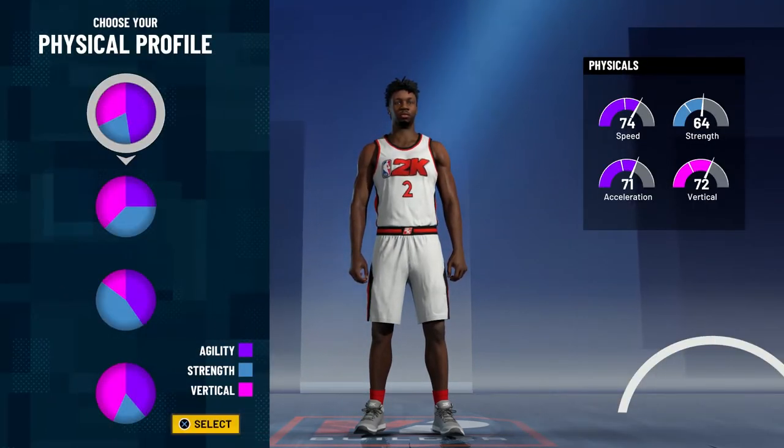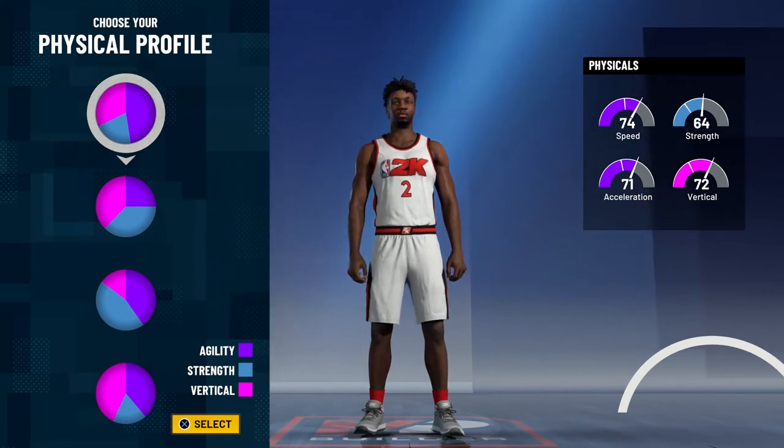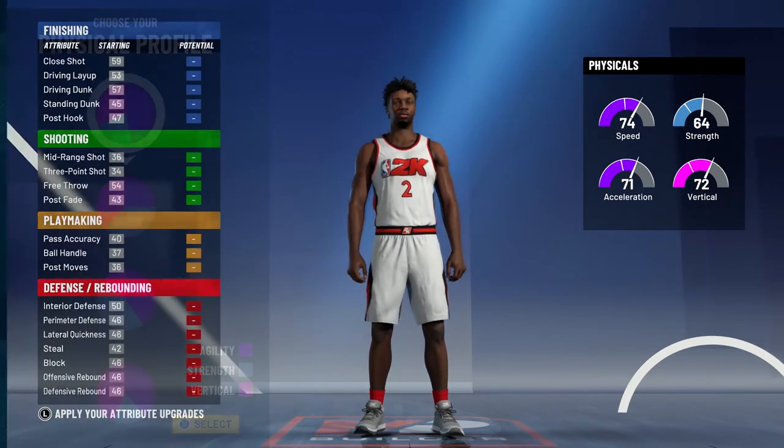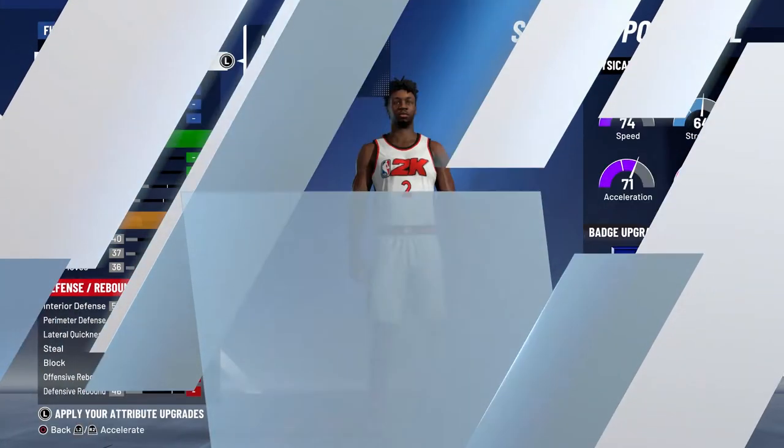For the physical profile, you're going to choose the agility and vertical pie chart — mostly agility — because that'll allow you to have some pretty solid speed and a solid vertical. His strength is going to be really good as well once you get that 99.9 overall with the Gym Rat badge.